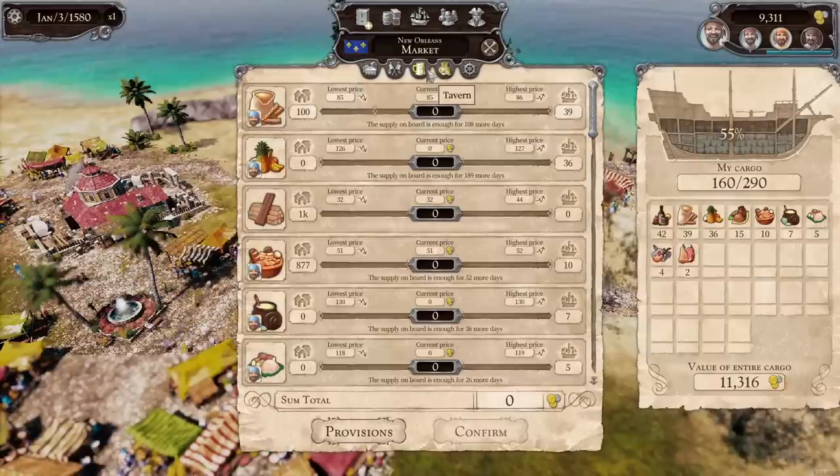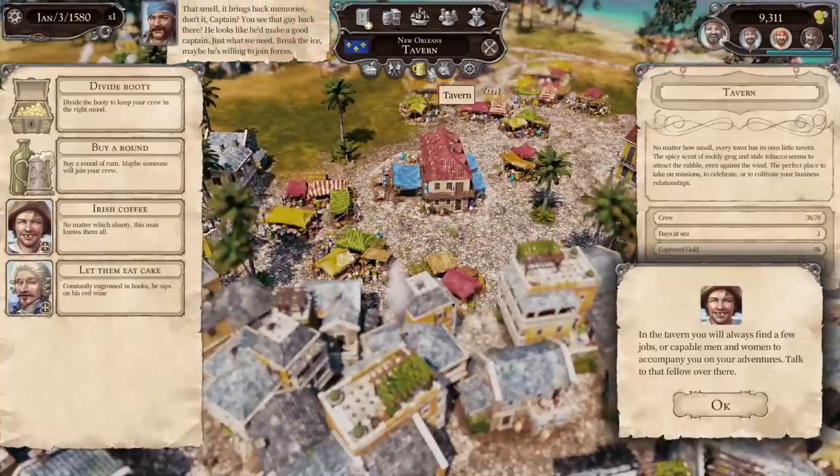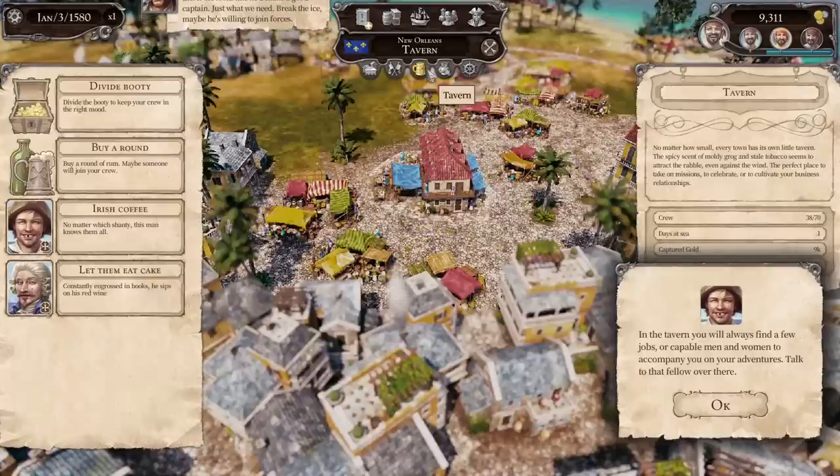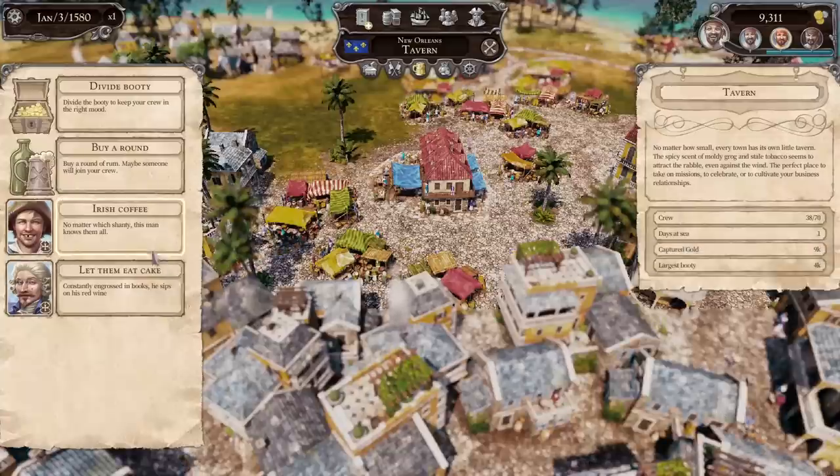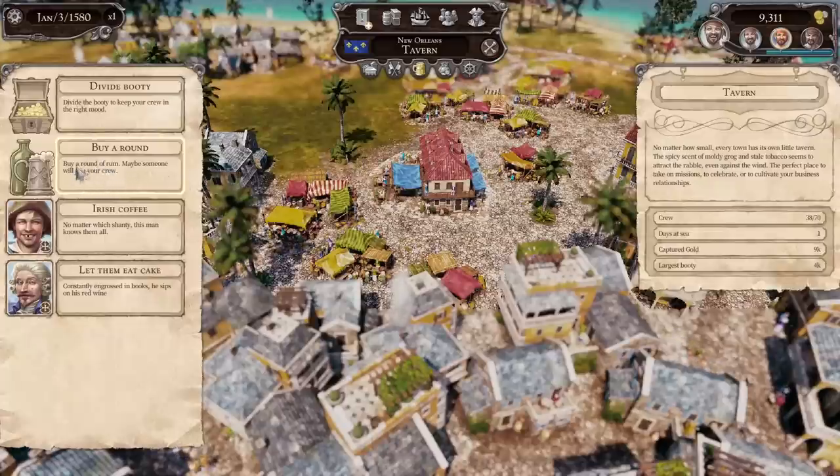Let's do the tavern — it brings back memories, doesn't it, Captain? You see that guy back there? He looks like he'd make a good captain — just what we need, break the ice, maybe he's willing to join forces. In the tavern you'll always find new jobs or capable men and women to accompany you on your adventures. We can divide booty amongst the crew, buy a round for the boys, and maybe someone will join your crew.